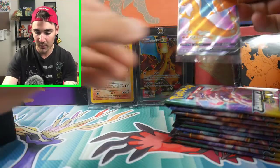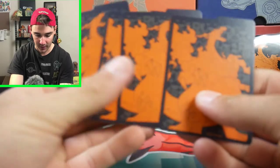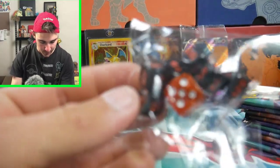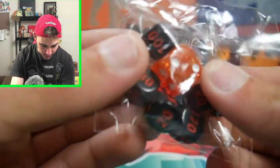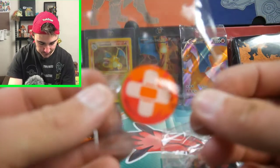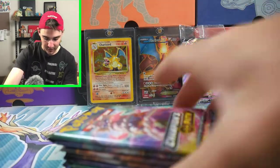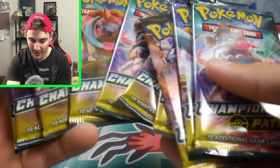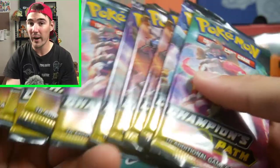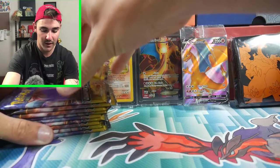If that doesn't scream that we're going to pull one, I don't know what will. We got our energies, deck dividers, and our dice — I like the middle one because it's quite sparkly with the set symbol. We also got our damage counters and status markers. Now we have 10 booster packs here. Guys, if you're excited, let's get this video up to 40 likes — I know we can do it. Let's get straight into this opening.